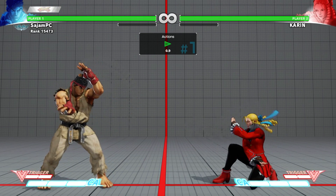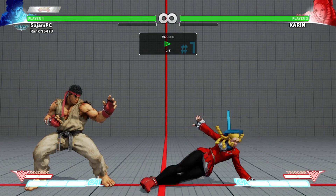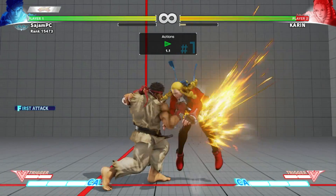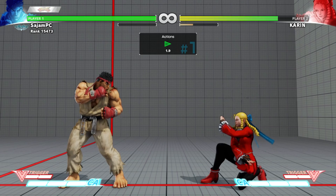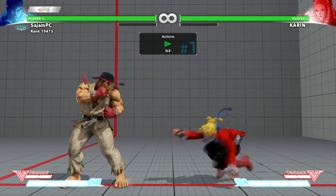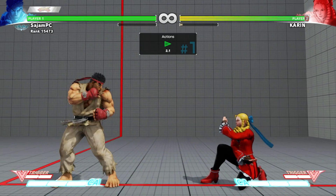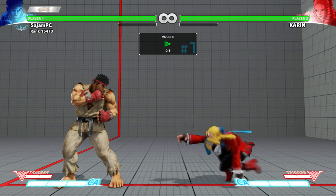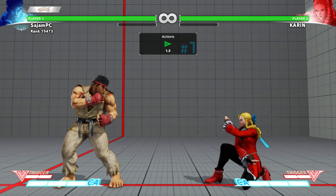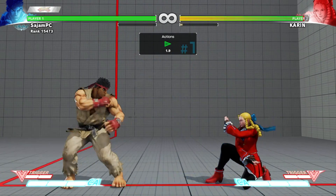That's what training mode is so great for — you have time to come in and try all the different things you want to do. Obviously if I block the sweep up close it's way easier to punish, but at max distance I was having trouble. After trying a bunch of different normals, I found out that standing light kick works. I also found out crouching jab works, but it doesn't lead to as much, so standing light kick is the better option — and I never would have thought of that without training mode.